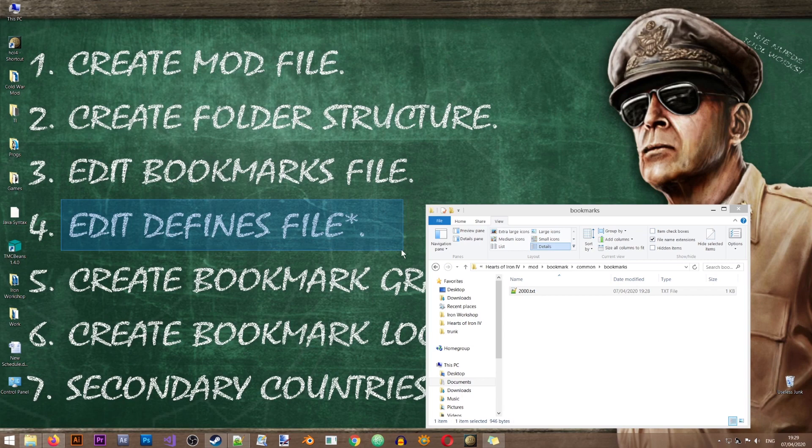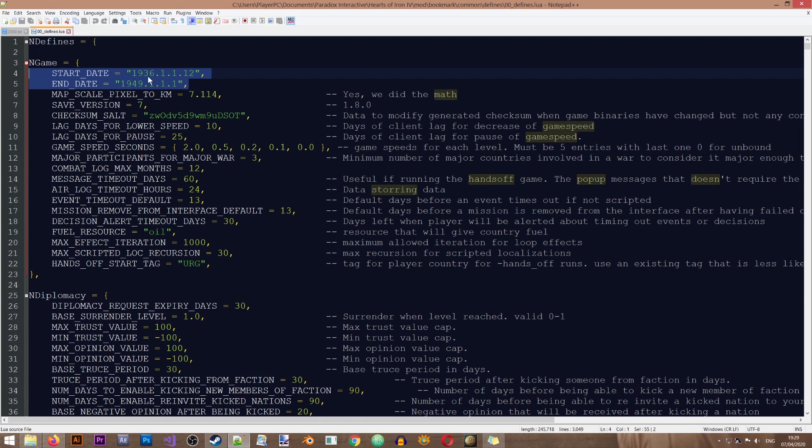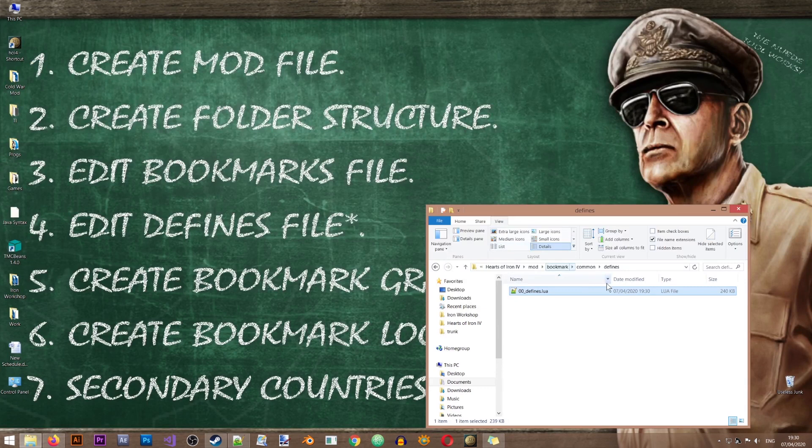Next we'll be changing the defines file. Note that this step has an asterisk because you don't really have to do it if your bookmark is within the date range of the vanilla game — that is, between 1936 and 1949. If it's outside that range, you will have to change the end date to let the game know when the game is finished. Since our bookmark starts at 2000, I'll change the end date to 2020. This step is only relevant if you are extending the original timeline.